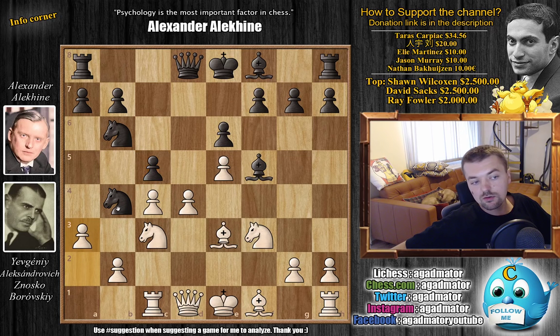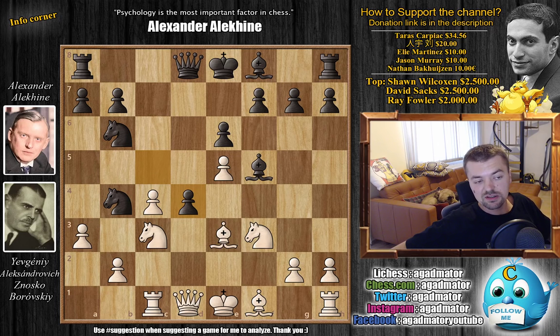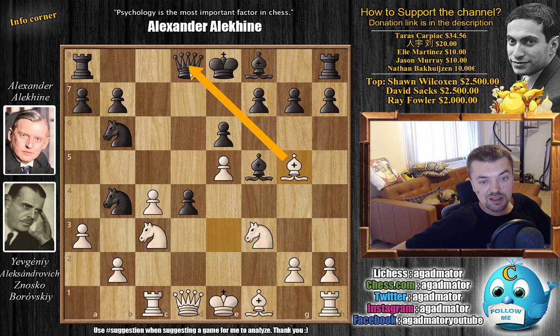The knight can always retreat and you are striking in the center once again. Here a3 pushes the knight back, not allowing knight to c6 and d5. So Alekhin just trades in the center — c captures on d4. Now white could play bishop captures on d4; it's not a problem, the knight is still under attack, you go back with the knight and the game continues.